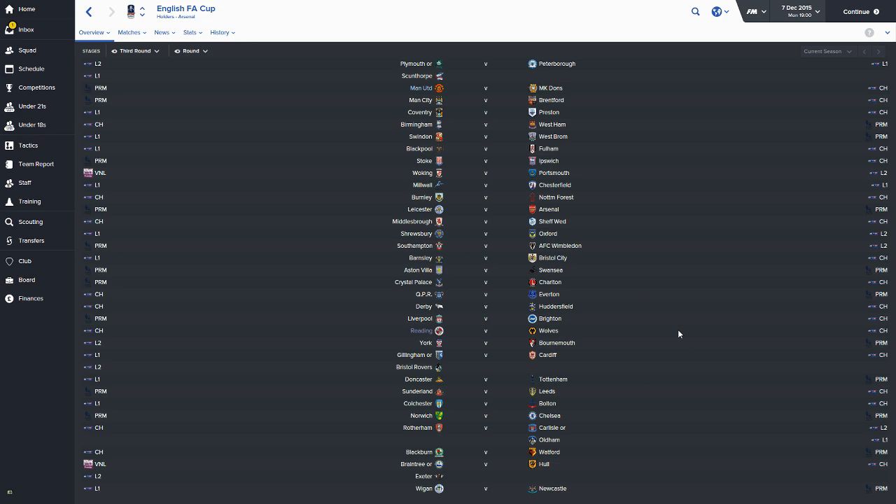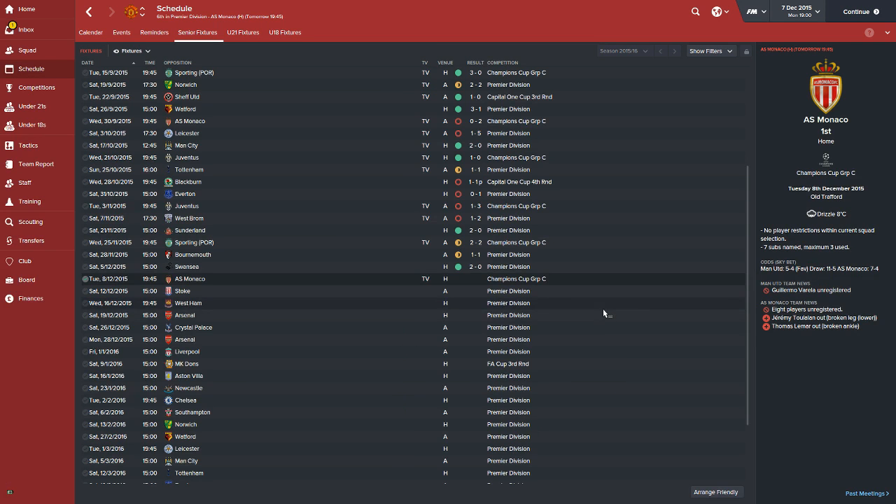Hi guys and welcome to episode 12 of the Mighty Man United. To start this episode, as you can see in the background, there is the draw for the third round of the FA Cup. We have been drawn at home to MK Dons, so hopefully a nice easy victory. In this episode, we will be seeing a home game against AS Monaco in the Champions League, followed by an away game against Stoke City. Let's get into the first game and hopefully we can get off to a win.